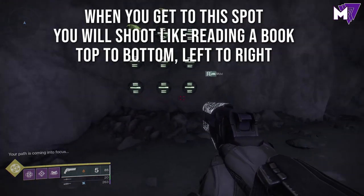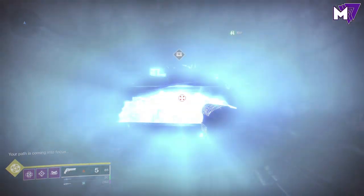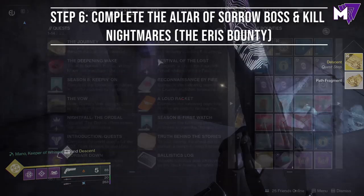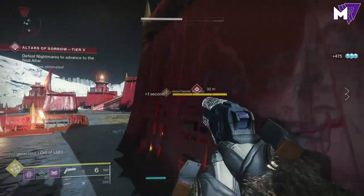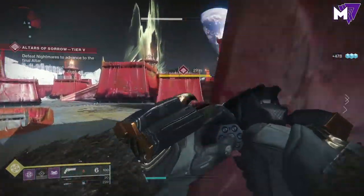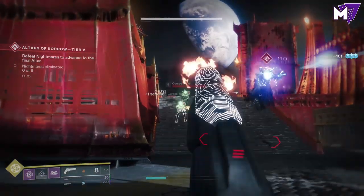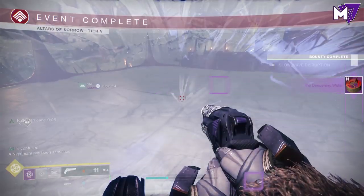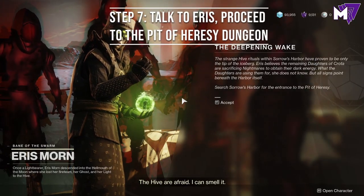Once you've done that, the chest will appear and you'll move on to the next quest step. The next quest step is completing the Altar of Sorrow boss and killing nightmares — it's the first bounty you picked up when you started. You need to kill a tier three or above boss in the Altar of Sorrow area. Once you've done that, you're going to go back to Eris and get access to the Pit of Heresy dungeon.